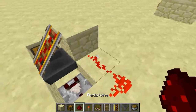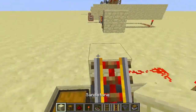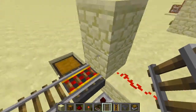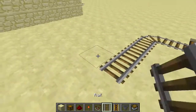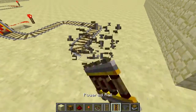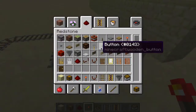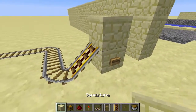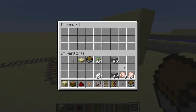Set up a redstone torch here linking to the booster track right over here. Wire some rails on top and link them to another station over here. Make sure you've got a booster rail angled up just like this, powered by a button. Add a block here to make sure the minecart doesn't go over.